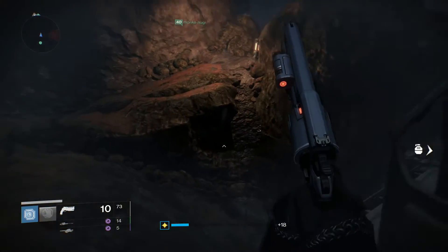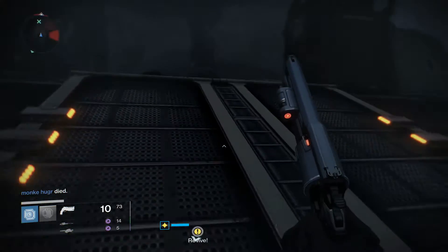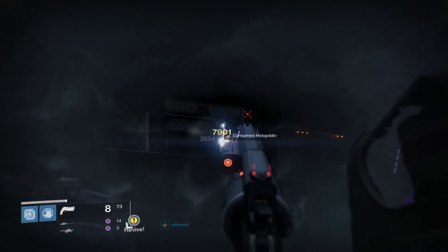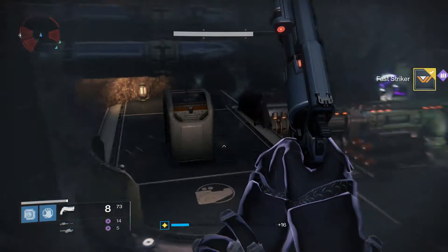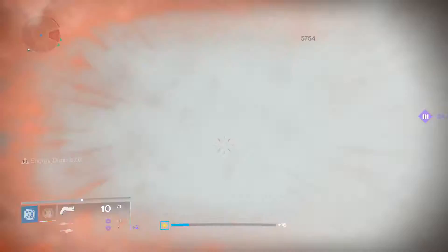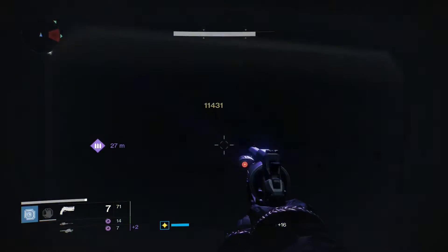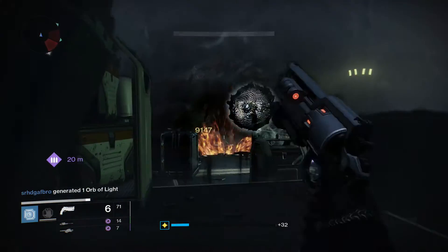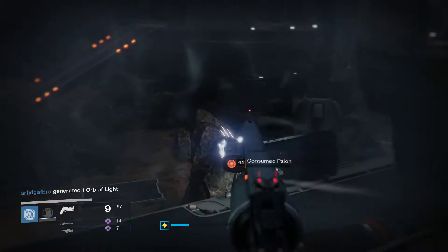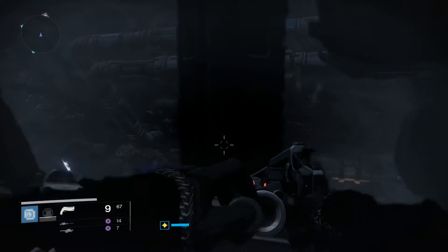New weapons, new armor, new everything. Bungie has shown off a handful of the armor sets as well as some of the weapons, and they look absolutely incredible. And more than likely with the light level increase, those are going to be going up in light level. The base level cap stays at level 40 — it's just the light this time. The light cap, if I remember correctly, is 380 or 385. And everything is going to be pretty much usable again.